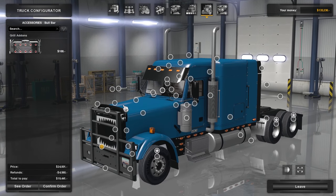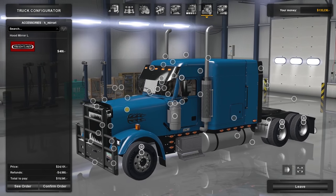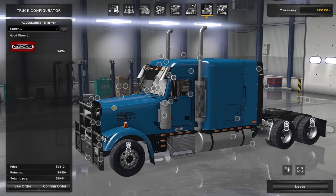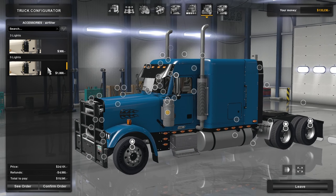There's the bull bar — you can add lights to it later down the road. Right now we just don't have all the money in the world. Flames — it'll put the little Kenworth logo on the side for 100 bucks. Why not? Let's be proud Freightliner owners. We're not gonna do hood mirrors on this one for now, maybe later down the road.